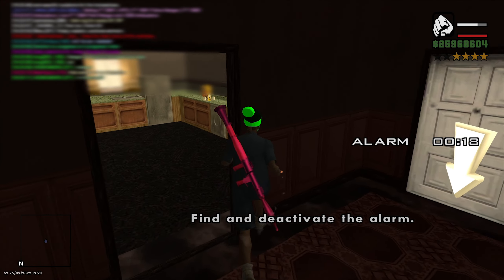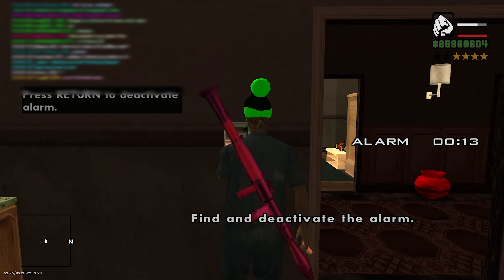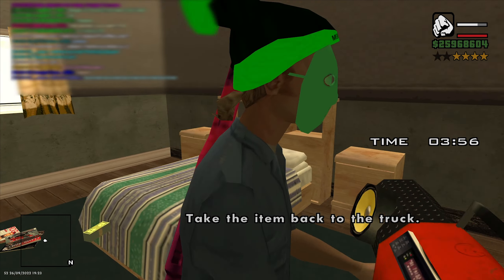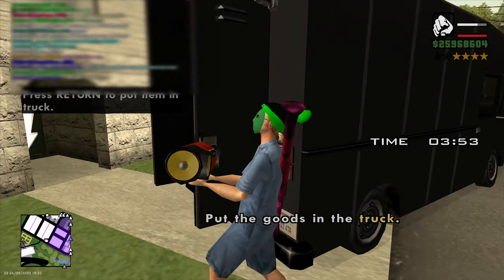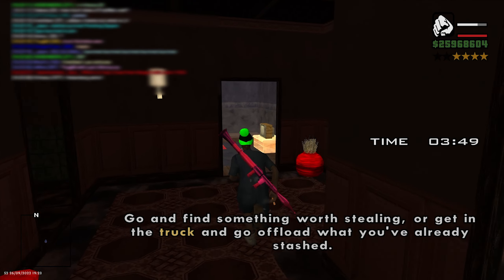Sometimes the houses can have alarms in them. So all you need to do is look around quickly and try to find the alarm. Please note you have a limited amount of time before you can't rob the house because the alarm has went off. Now I'm gonna try to steal a couple more things just to show you that I will get a little bit extra payout depending on the more I steal.